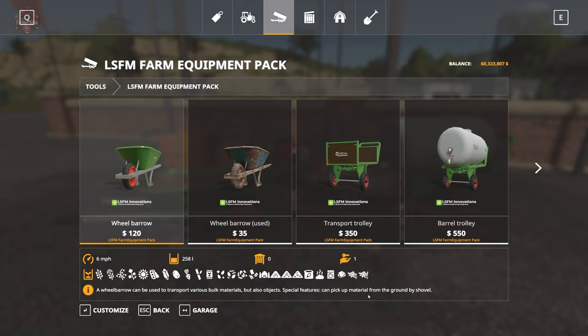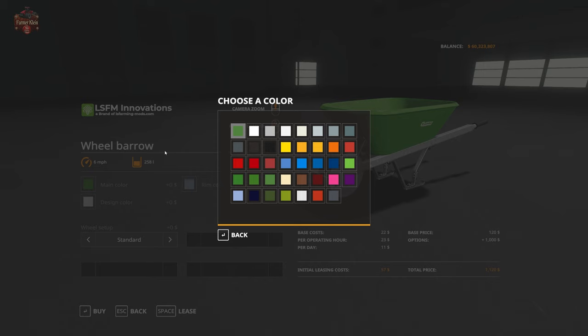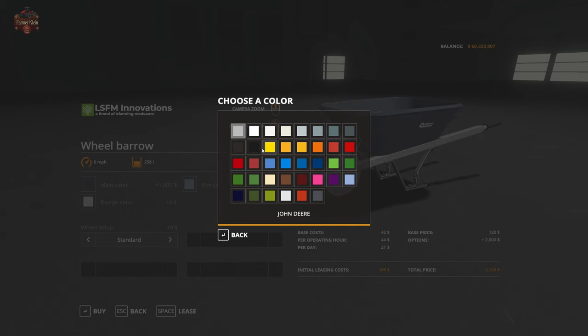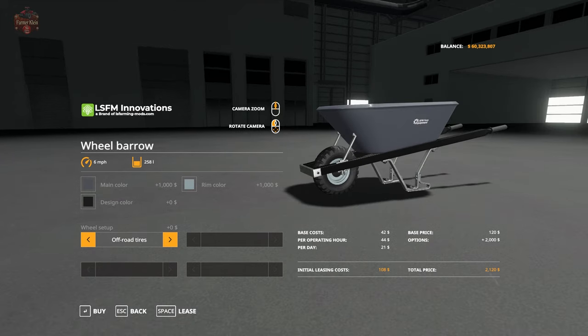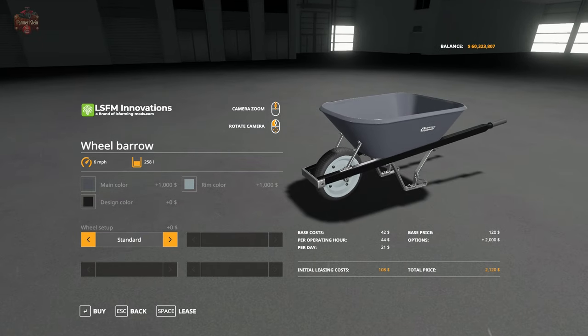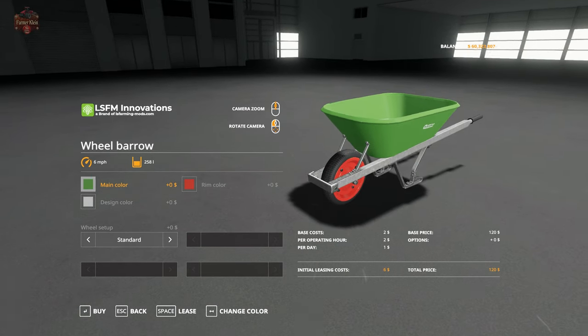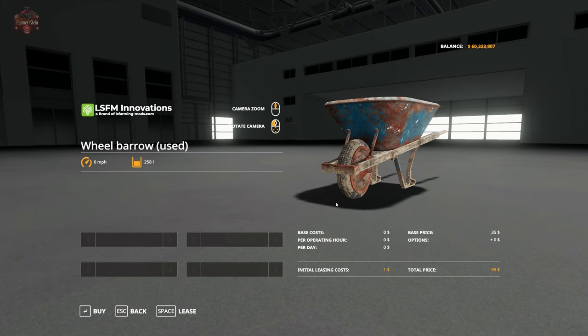So we have a new wheelbarrow with customization options: change the rim color, change the bucket color, and change the handle or frame. We also have standard or off-road tire options. Fully customized, this is one expensive wheelbarrow — twenty-one hundred and twenty dollars. So I would say buy the base wheelbarrow for 120 and don't change it, because man that is expensive. Then we have the used wheelbarrow — no options, just downright gritty dirty farm-used. Perfect. 35 bucks.